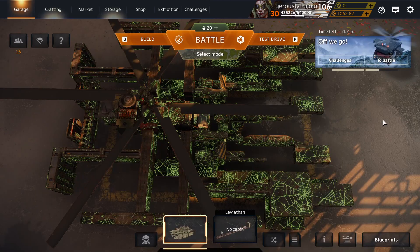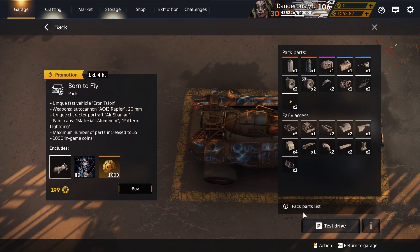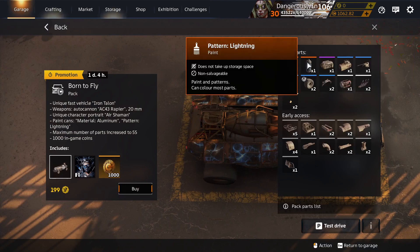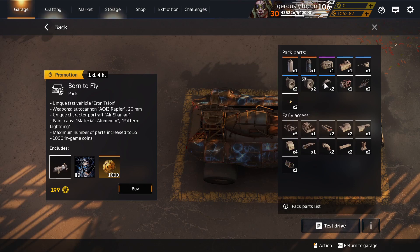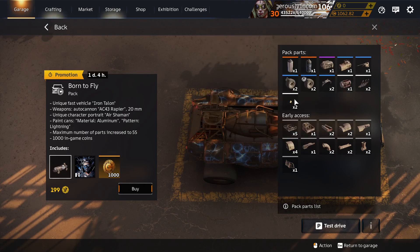The Open Beta Anniversary Packs have returned to the shop again. We've got Born to Fly: Aluminium Paint — in other packs. Lightning Paint — unique to this pack. Golden Eagle Engine — in other packs. Outer Fender, Hellpipes, and Round Brake Light are all in the deco container.